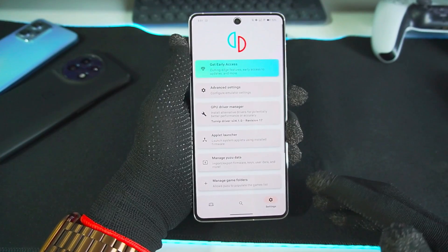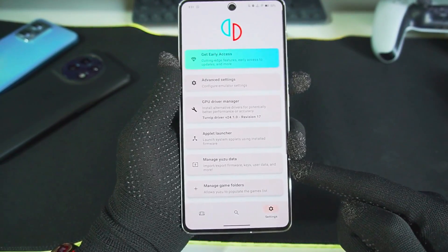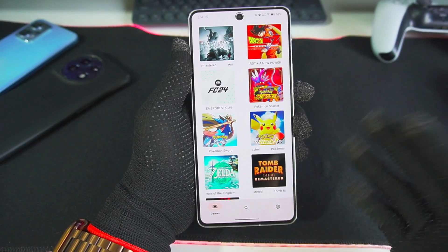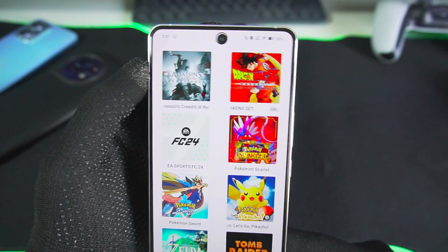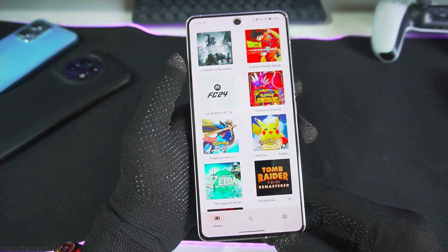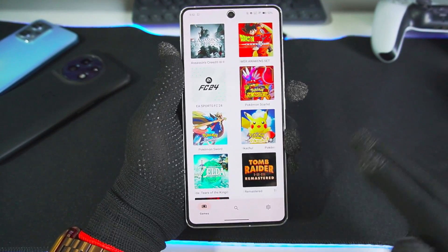One step I don't always cover is dumping your Nintendo Switch firmware onto Yuzu Emulator Android. Go to Manage User Data and add your firmware — this is important for fixing graphical issues and running games that aren't playable without it. For example, Assassin's Creed 3 Remastered doesn't work on Yuzu Emulator Android unless you use the firmware. After dumping your latest Nintendo Switch firmware, that game will start working, and the same may apply to many other games.